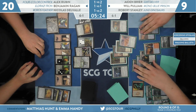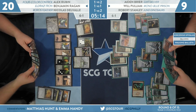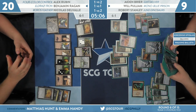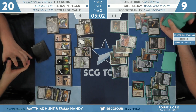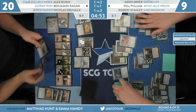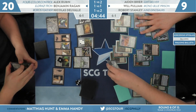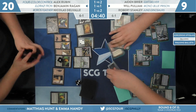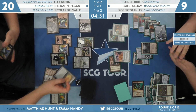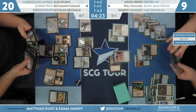Will transmuted Tolaria West for Inventor's Fair, and Inventor's Fair is getting Sorcerer's Spyglass — the answer for Endbringer. But if he puts both Spyglasses on the table, Ben can put Blast Zone to two and do some work. Another thing Pulliam could try is getting Academy Ruins to go for the lockout with Welding Jar. We have an update — on the Legacy table, Aiden Breyer picks up the win over Alex Rubin, and that should be the match win for Breyer, Pulliam, and Stanley. This Ghost Quarter checking the other Blast Zone is colossal.